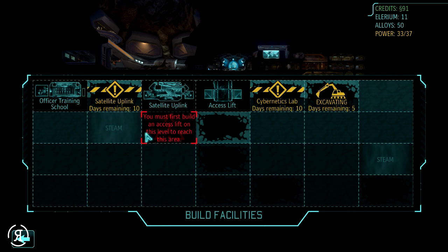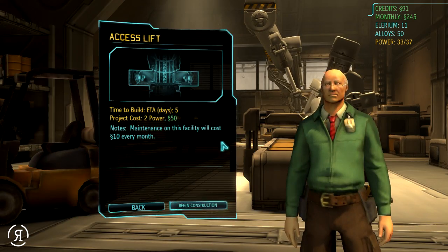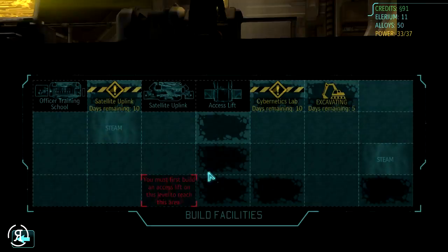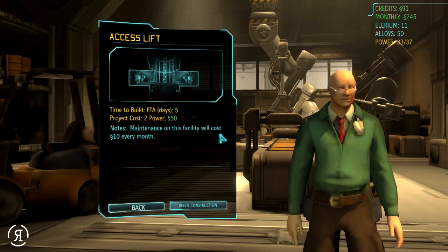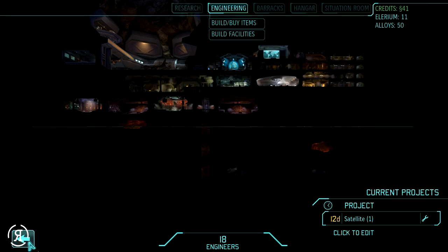I want to build this access lift to get to the thermo generator. But then we won't have enough to build the genetics lab, which is very difficult. We need the power though, so let's go for that. That will take five days, which will be fine.